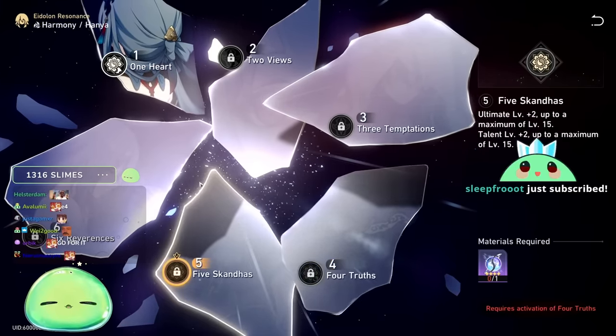There are other team comps you can get funky with. I want to try a mono physical team comp in the future — Sushang, Hanya, maybe Silver Wolf, and another physical unit like Natasha, or more realistically Lynx. That's double quantum, double physical. Sushang, Hanya, and Silver Wolf is also a great combo. Lynx as the sustain character with her cleanse and over-time healing works well. I also think Hanya would be great with Argenti, the newest physical character that just released.